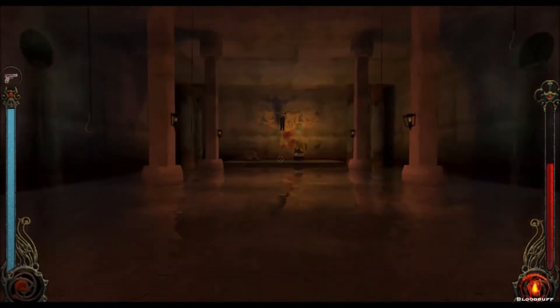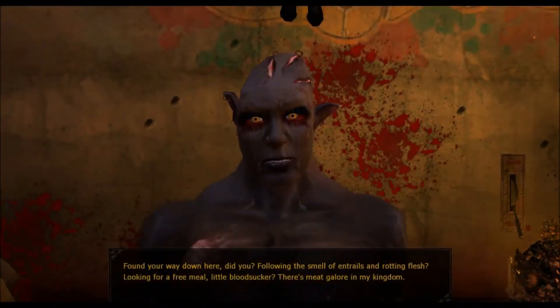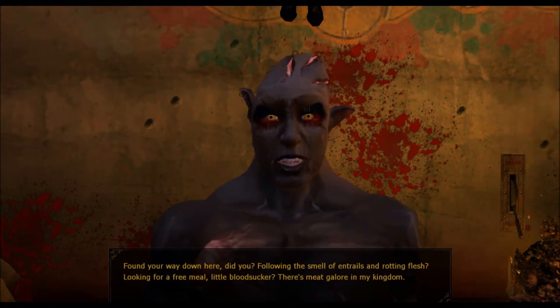He pushes you in the right direction before dying. Once down below, you must traverse the sewers until you come across Brother Kanker, who must be killed. Completing this quest will lead to another quest called More Fun with Pestilence, also dealing with the plague in the city.